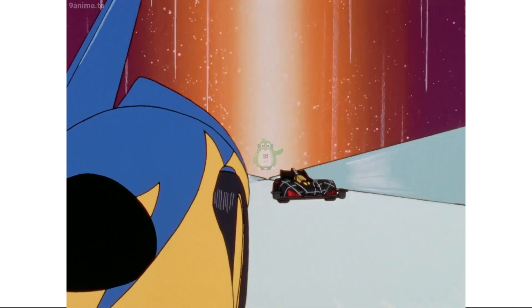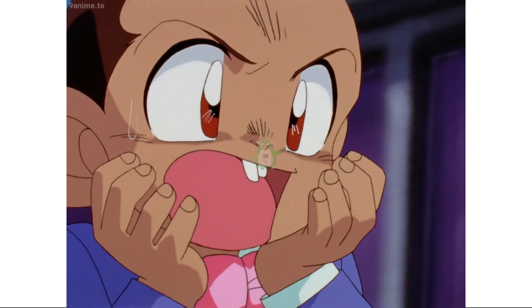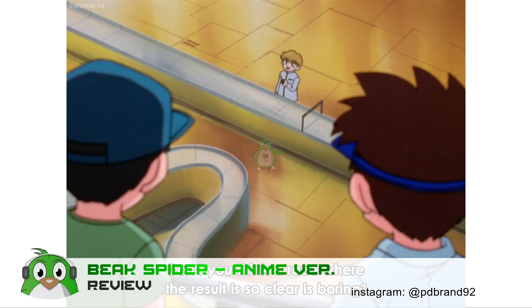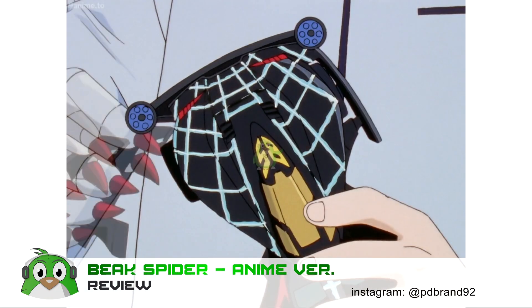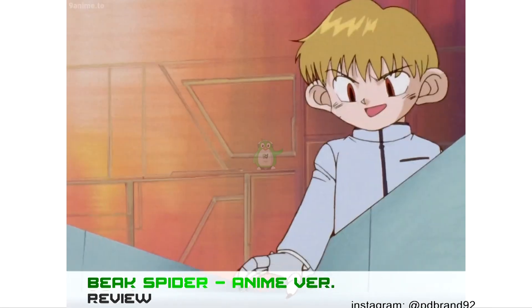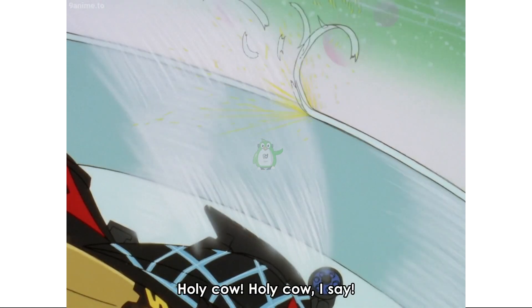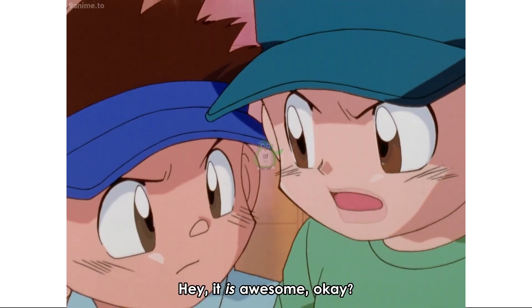Tetapi pada mobil Spin X, fungsinya sebagai roller pemantul saat di tikungan. Pisau udara ini juga bisa dilepas bila Kai hanya ingin mengadu kecepatan saja, seperti pada episode 24 saat melawan Spin X dan Flower X. Tapi tetap saja, Kai akhirnya memasang lagi pisau udaranya, karena baginya balapan yang hanya mengadu kecepatan saja itu sangat membosankan.